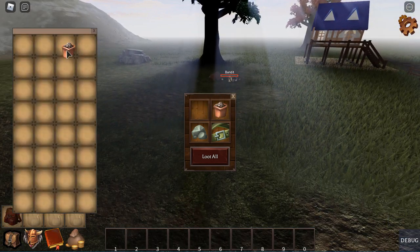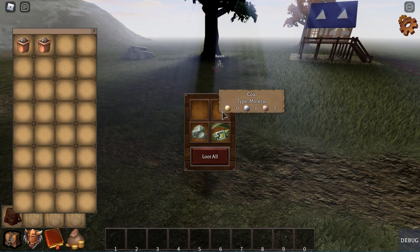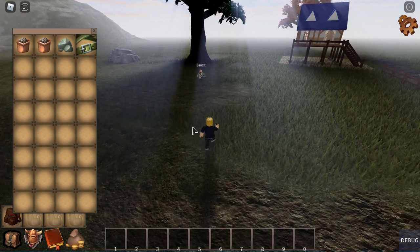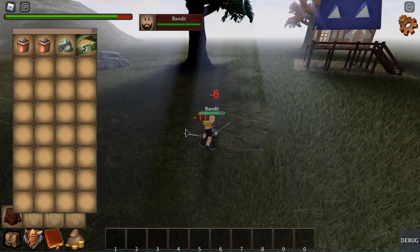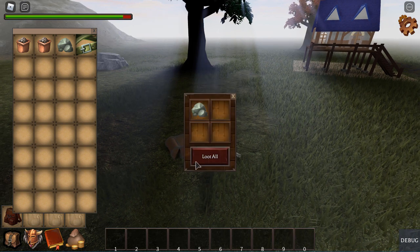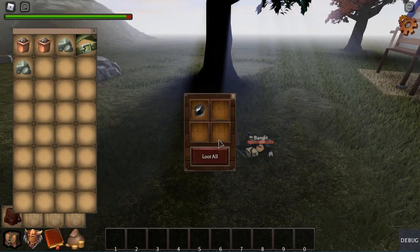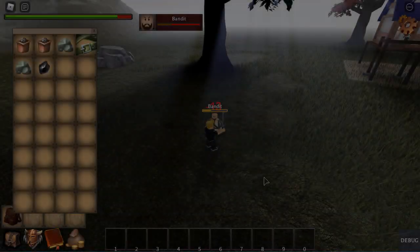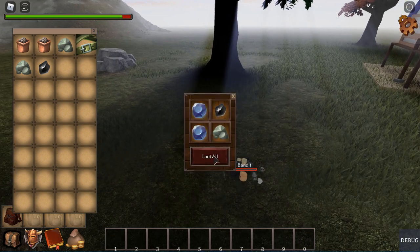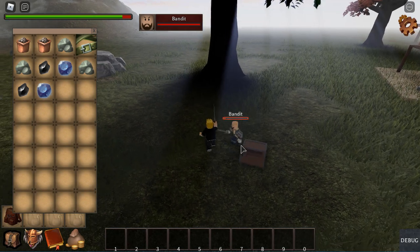There are three ways to loot. You can either drag an item to your inventory like normal, or you can right-click on an item. The third option is to just click on the loot all button. I would imagine that most people would not use the first method, because that's a very tedious method. But I can imagine people using the loot all button or right-clicking to select what items they wish to have.